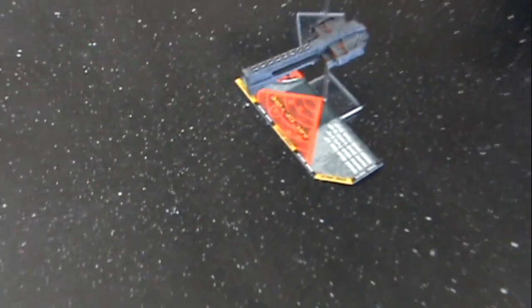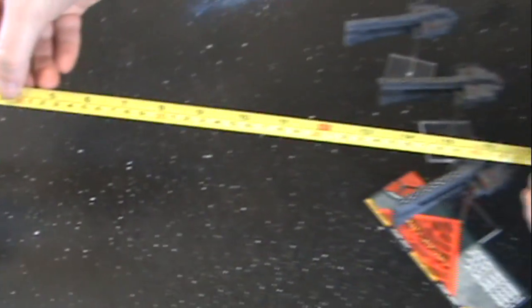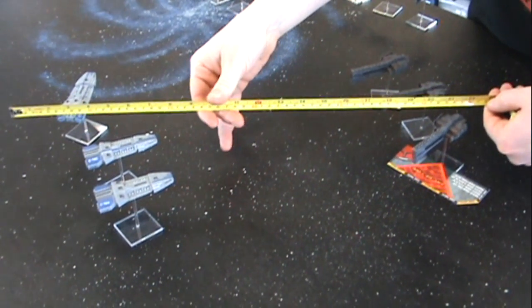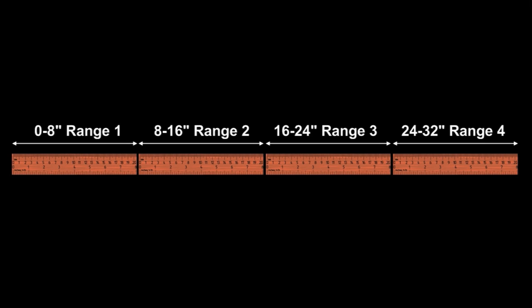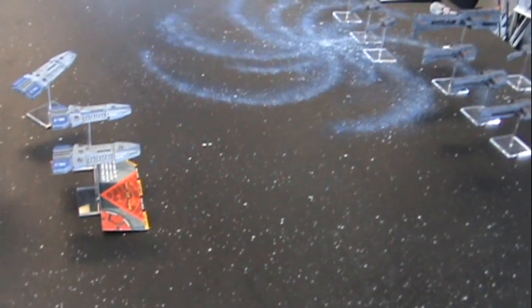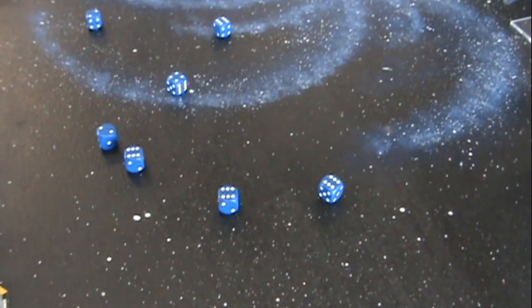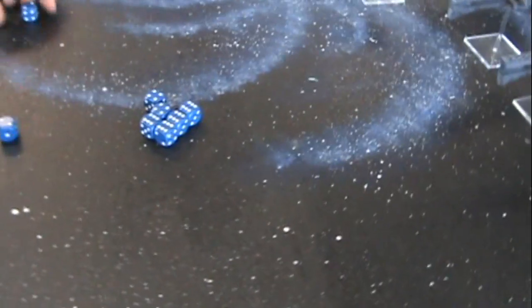After a squadron has completed their movement, they may fire any weapons that they have in range. When firing, players first check to see which arc they are firing from, and then which range band they are in. Players always measure from the peg on the base. Each range band in Firestorm Armada is 8 inches, so range band 1 is 0 to 8 inches, range band 2 is 8 to 16 inches, etc. Players check their stat card to see how many dice they get to roll in that range band. Any 4 or 5 rolled counts as a hit, and any 6 rolled counts as 2 hits. In addition, for every 6 the player rolls, they get to roll an additional die — so clearly 6s are very important.